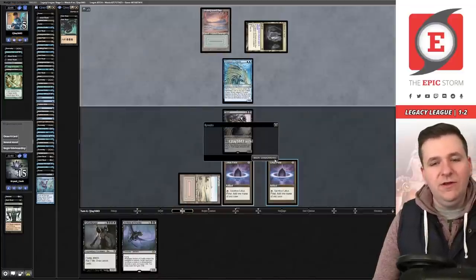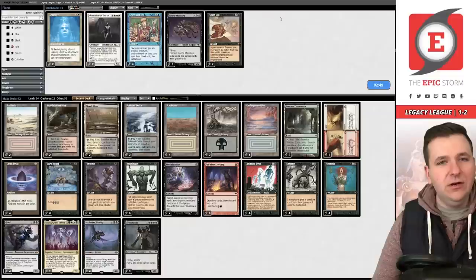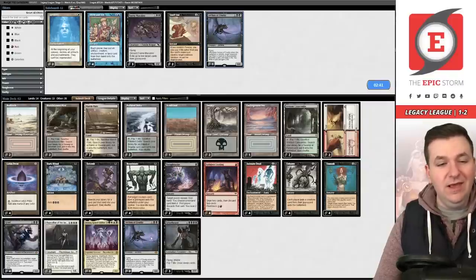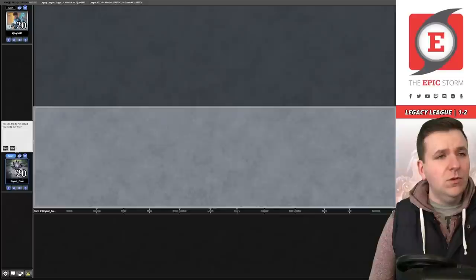Doomsday boards into four copies of Force of Negation, two Ley Lines, and usually one artifact. We want Wear/Tear. Chancellor of the Annex is also fine. Archon of Cruelty isn't as good in this matchup so we can probably cut those, bringing us down to 60 cards.